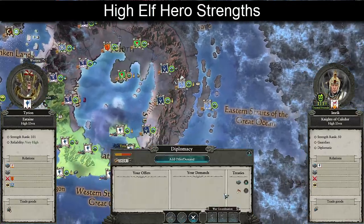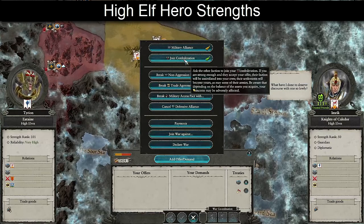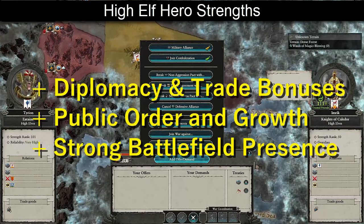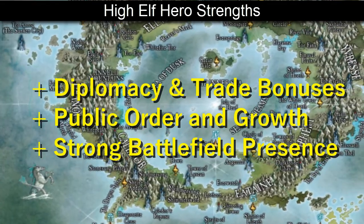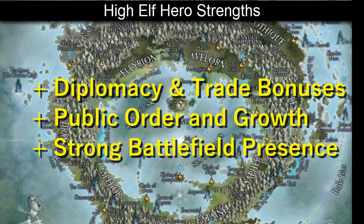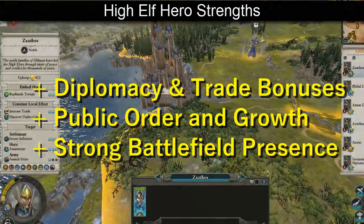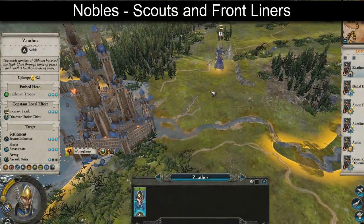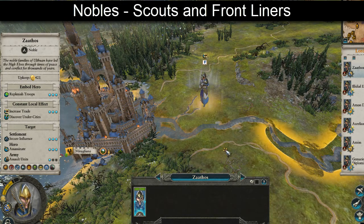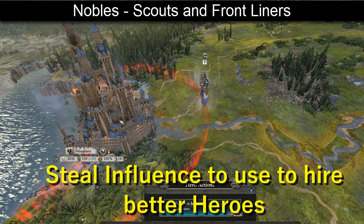Rather than being masters of assassination and sabotage, the High Elves focus more on bolstering the faction's diplomacy and local economy while assisting the army on the battlefield. High Elves should always be striving to get their new provinces up to tier 4 to boost their hero cap and increase their faction benefits. Starting at tier 2 with the first hero you can recruit is the Noble. If you don't have a noble in the early turns, consider building an elven court even if you scrap it immediately just to recruit a noble.